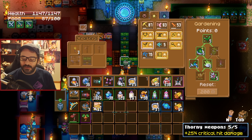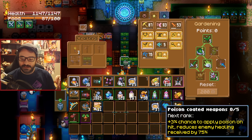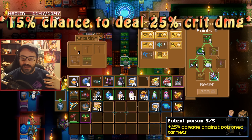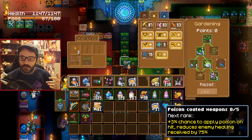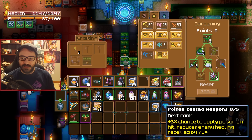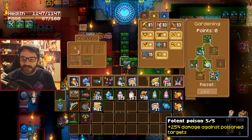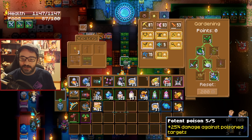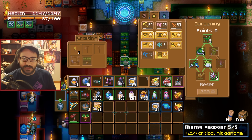If you're not going for crits you could go toward the other side of the gardening tree: up to 15% chance to apply poison to enemies, then 25% chance to deal extra damage against poisoned enemies. You can't have both the critical hit damage and those two together. You can do crit damage plus poison application, but you won't take advantage of the bonus damage against poisoned targets. Personally I think Thorny Weapons is your optimal choice for the most part.